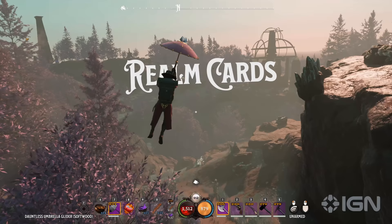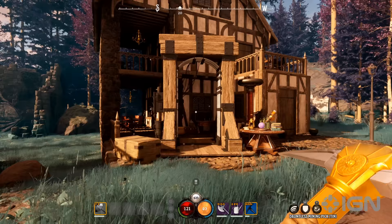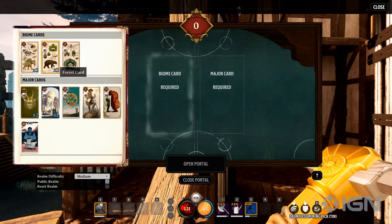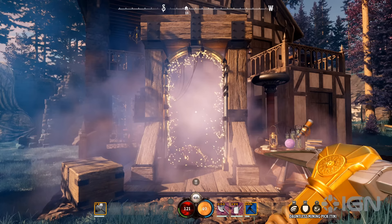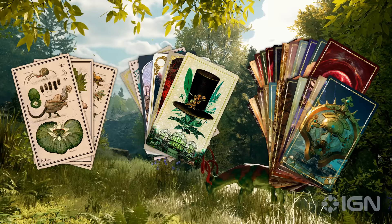At the heart of Nightingale's open-world experience are Realm cards, the keys to the Fae Realms. Whether you're fully equipped and in search of rare resources beyond your starting realm, or you're ready to pursue a realm-spanning quest, it's time to delve into new worlds using Realm cards you've discovered or crafted. With three types of cards — Biome, Major and Minor — you can tailor realms to your liking.